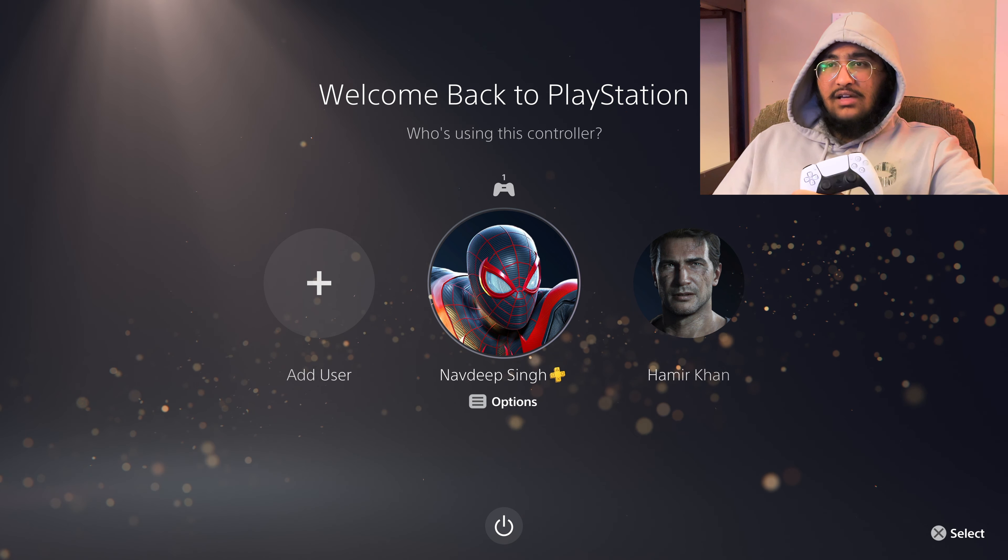It says here to log in, hold the triangle — and you will have to do this from the second controller. I will press and hold triangle, and there it is. It says 'signing in as Amir Khan', which is the additional account that's logged in.